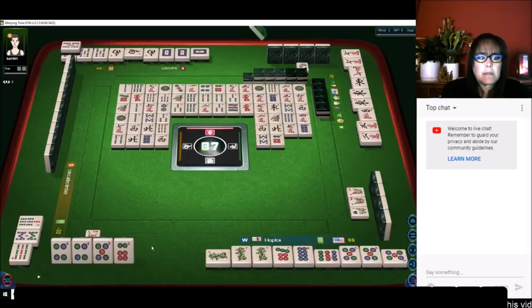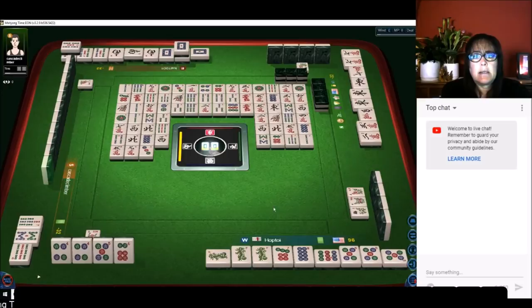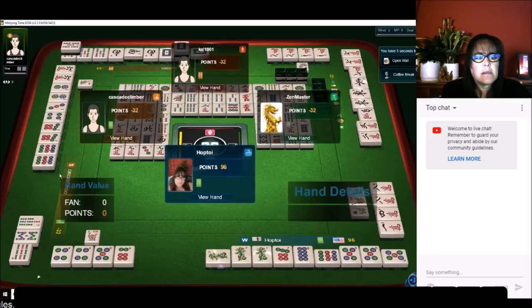Six dots, seven bamboos, two bamboos. That's a dangerous white dragon — that's a red flag. They're in cracks and they discarded a crack — three dots. They probably need an honor to win. Nine characters — look, they had cracks! Oh, the seven dot and... we needed a four dot or a seven dot to win. All right, wall game.